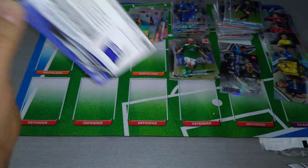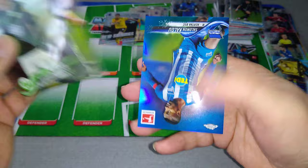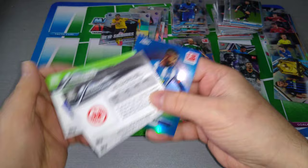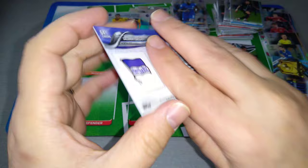Last Bundesliga packet — and we just pulled a nice numbered card. Here's Maximilian Arnold for Wolfsburg, McKinney at Schalke, Rebic. And a blue Kalou — Solomon Kalou, if you remember him, he played with Chelsea. Nice blue numbered to 199 — 57 of 199 for the Bundesliga.